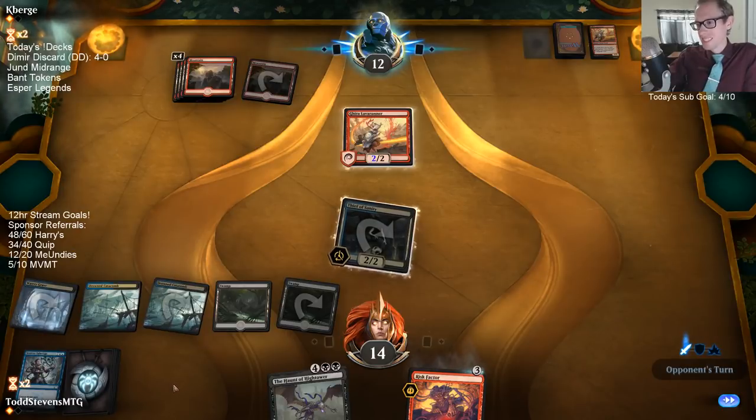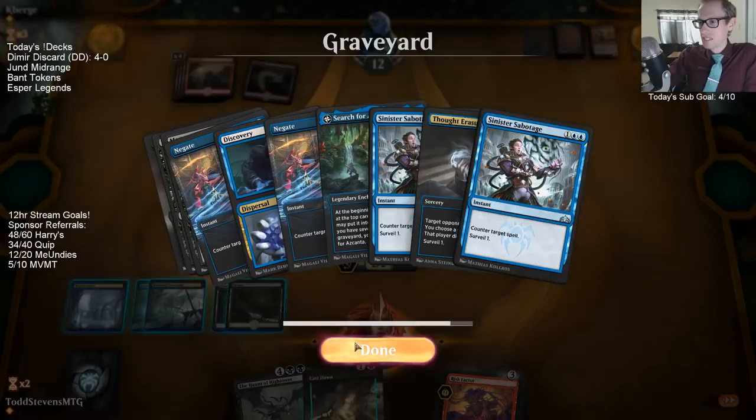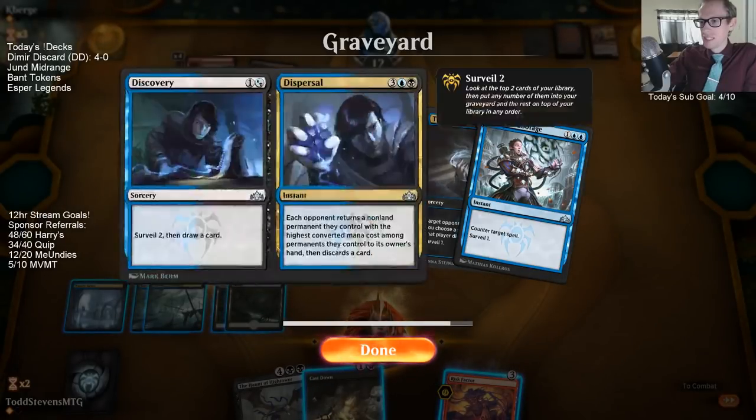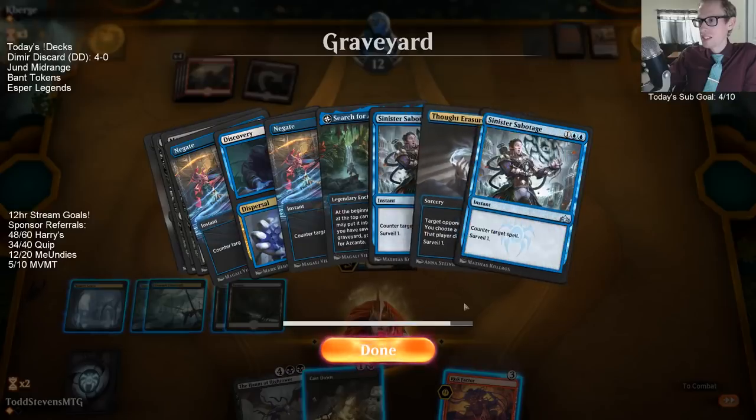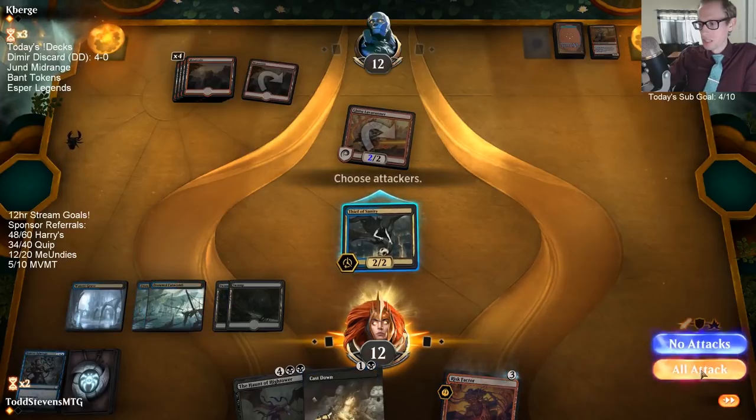That's still not the sixth land — that is a ton of cards in a row that haven't been a land. It's been like Discovery, Negate, Search, Sabotage, Thought Erasure, Sabotage — now Cast Down. Cast Down is a good one though.